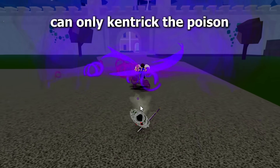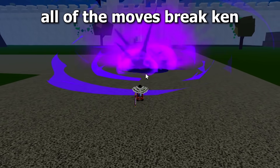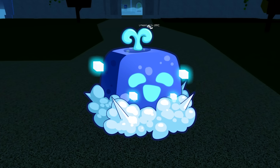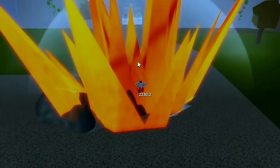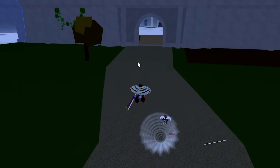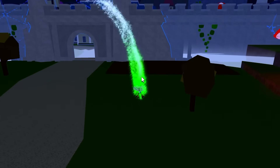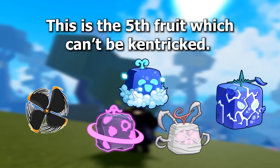Venom: you can only Kentrick the poison from the moves of this fruit — all of the other moves break Ken. Ken fruit: the X breaks Ken, the C breaks Ken, the V breaks Ken. This is the fifth fruit which you can't Kentrick.